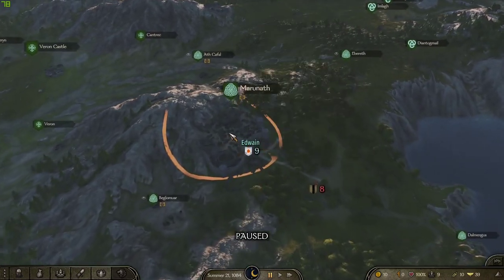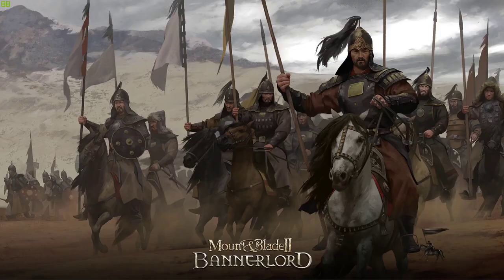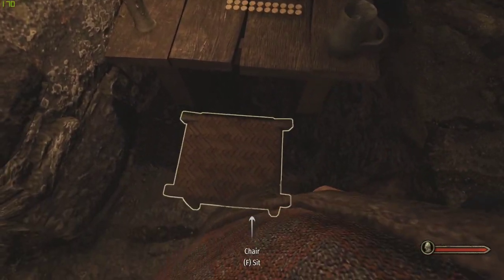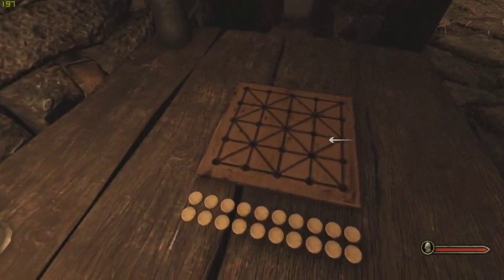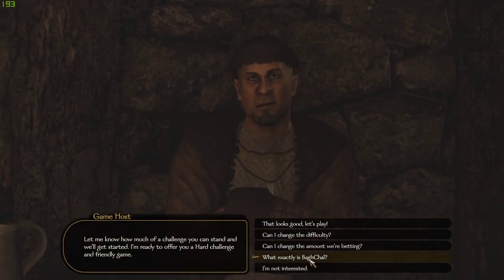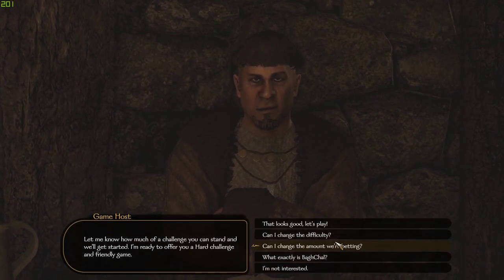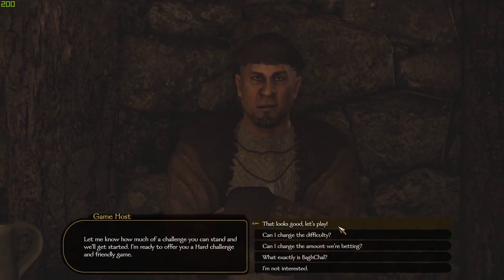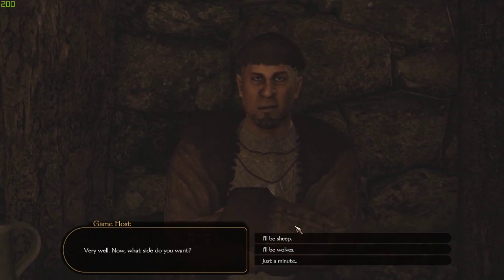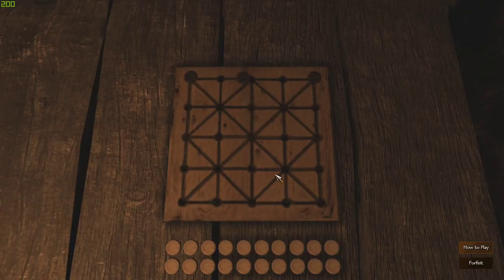Hey, Orange One here. I want to show you how to play the Bagh Chal board game they have here. It's pretty cool. I've not done the best with it, so I wouldn't recommend it if you're just trying to make money, but I'll show you basically the idea behind it. I'm gonna be wolves — I've had more luck with wolves than with sheep.